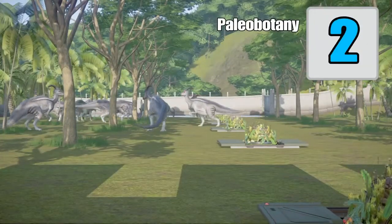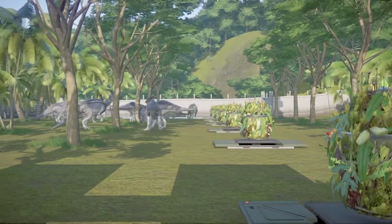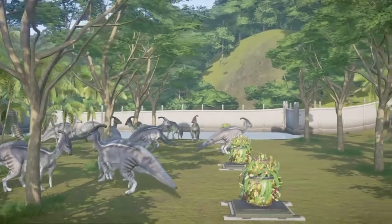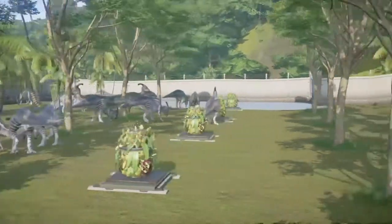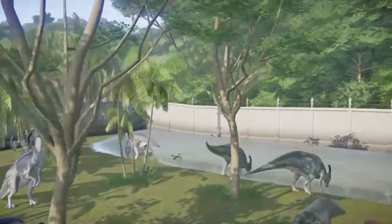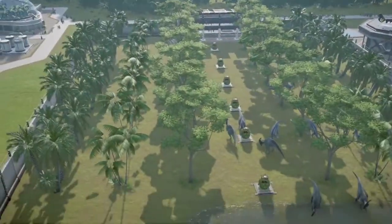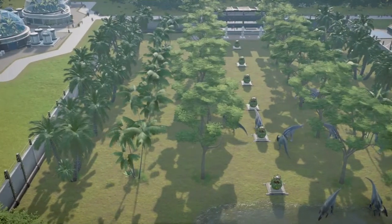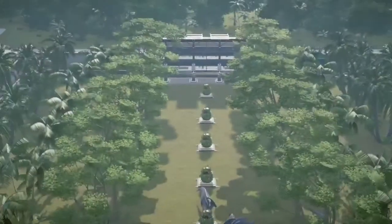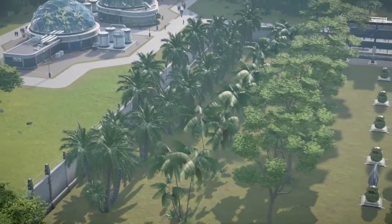Tip number two: use the scenery trees as well as the paleo feeders to make a paleobotany facility. To make this an exhibit where your guests will come and see it, I recommend putting at least one dinosaur — for this video I've used the Parasaurolophus. Use it as a smaller enclosure, and use the scenery trees like new paleo plants where you grow them and then test the plants out with a dinosaur. You can also use the greenhouse facilities and put them in the enclosure if you wish.